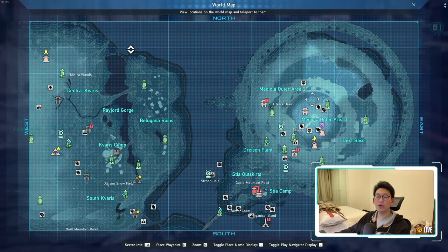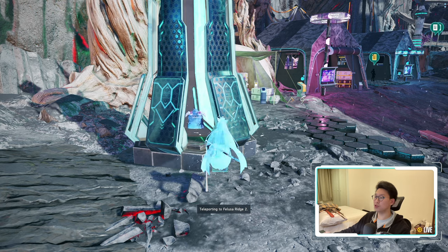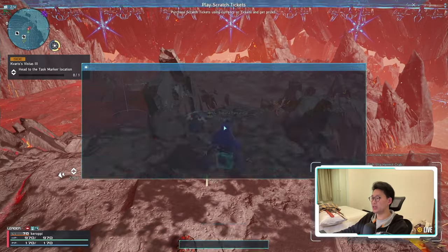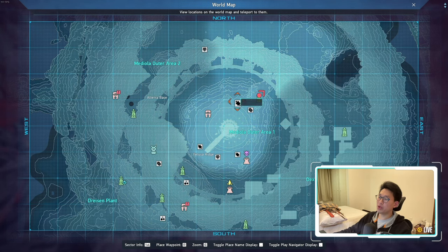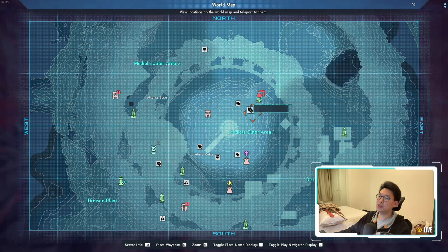If you want to obtain crisp Stia meat, you need to teleport to Mediola Outer Area 1. Teleport to Ridge Number 2. Once there, instead of running forward to fight the gigantics, turn to the left or right and run clockwise. If you open the map and zoom in, you can see it's literally a circle — there are crisp meat spawn points here, here, here, and over here near the famous mushrooms. There are two mob spawn spots on each side. I recommend doing this in a group of two or three people, with one person handling two spawn points while another handles the other two.